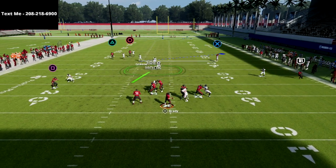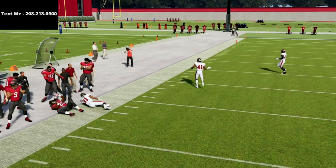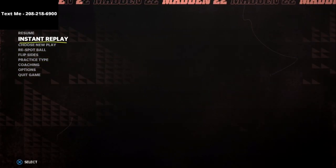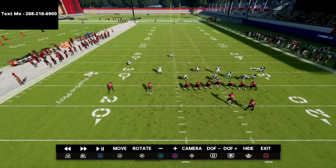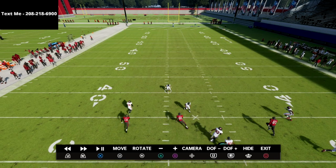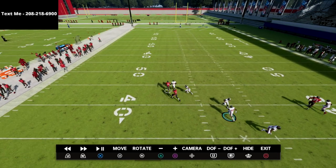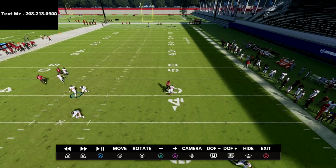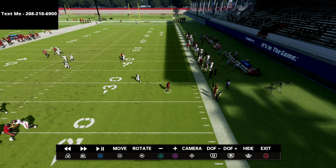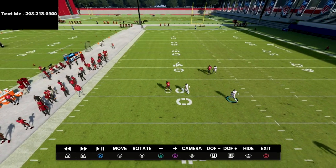Corner routes this year are so long-developing — they don't break sharp like they did last year. He does get open, but notice he's just a step behind. On the backside though — bagged. The table route is taken away with that hard flat. So that's the only thing you've got to deal with.